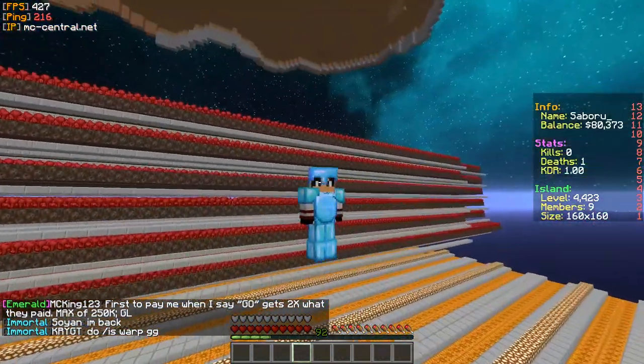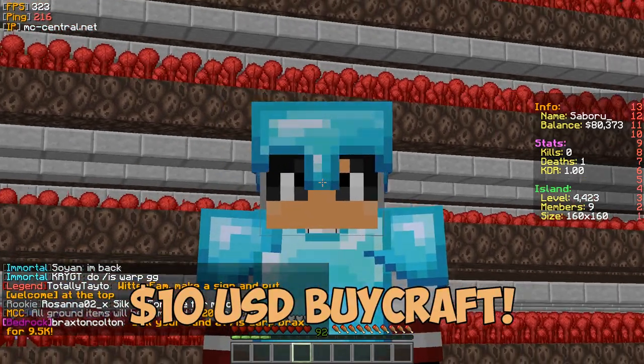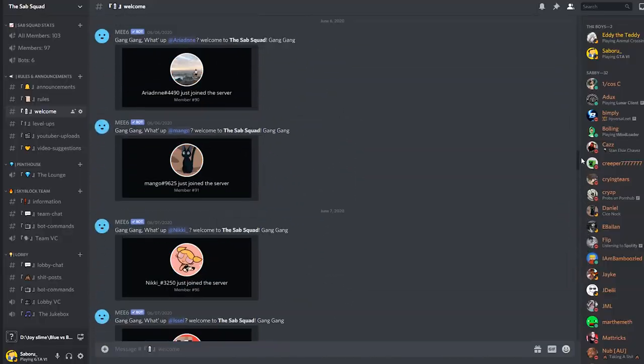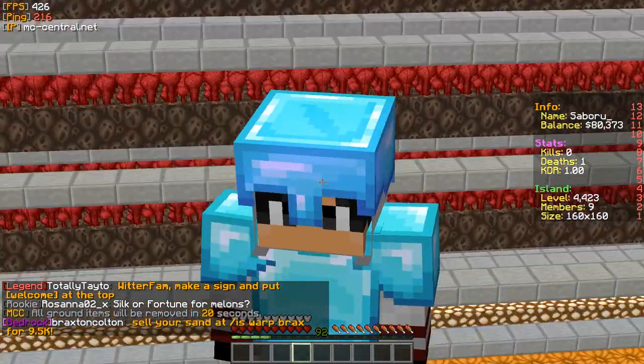Quick note — I'll be hosting a Simon Says event for a $10 BuyCraft voucher on my island this week. To be able to compete, you must be in my Discord server and be able to join the event's voice channel. Link will be in the description.